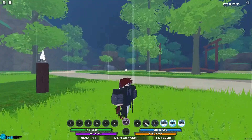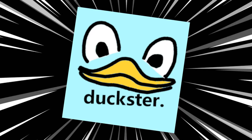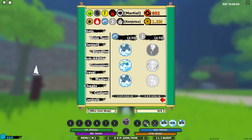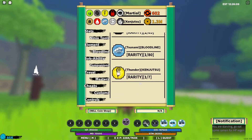What's up! In this video I'm going to be showcasing the tsunami bloodline in Chino Life Roblox. The tsunami bloodline actually has three moves, maxing out at level 500, and it's a 1-in-80 bloodline.